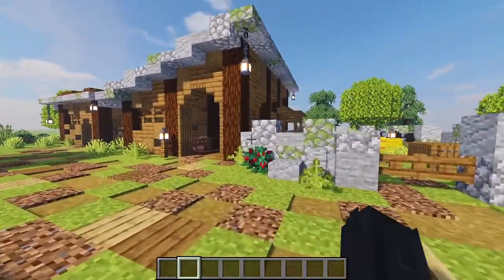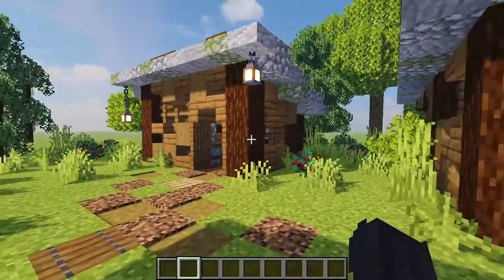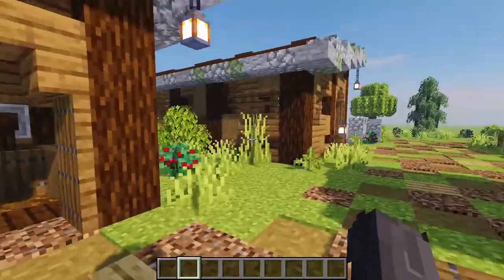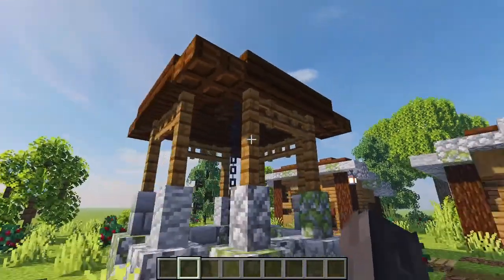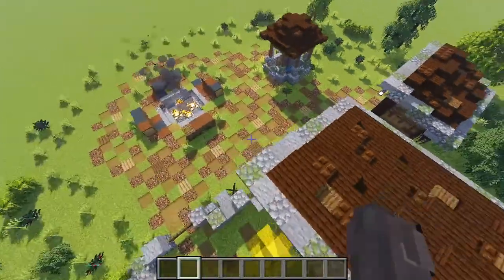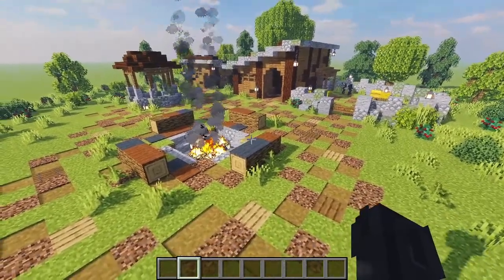That is what we're going to be spending most of our time covering today. After that we'll be looking at its buddy build - the little farm work shed, which is basically the same build downsized, with a little sleeping, cooking and workstation area. I've also brought in a tiny well build and a little fire pit so you're able to create a space that really feels like a full and lively farm area. I think this looks so lovely and I'm so excited to show you how to build them.